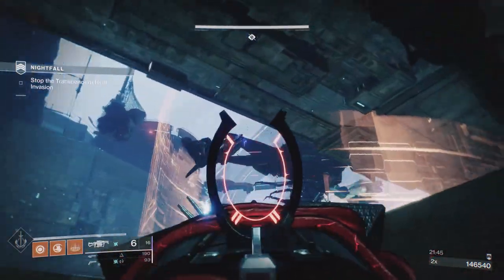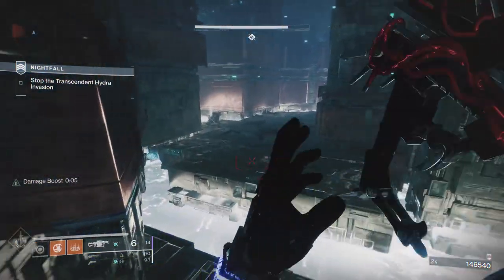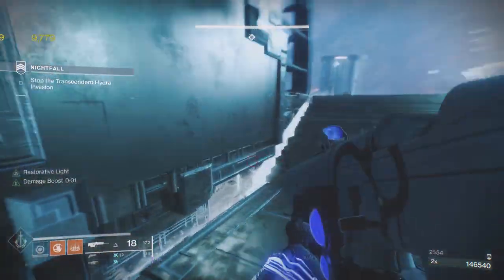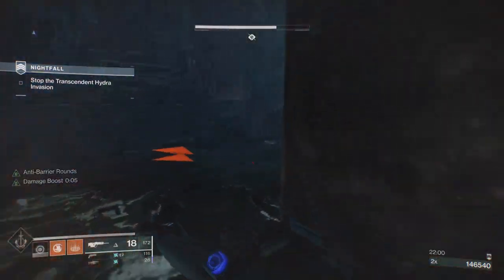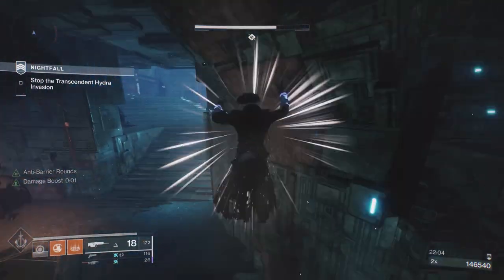The reason I knew that had happened — which is why I ran — is because the damage went from 9,449 or whatever it is, down to 4,000. So the damage number tells you what you've got on him as well. That's all four overloads done.